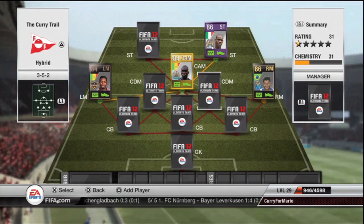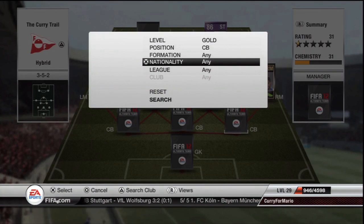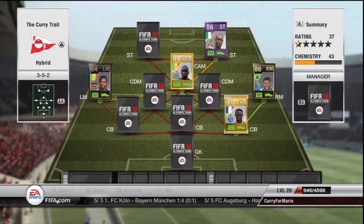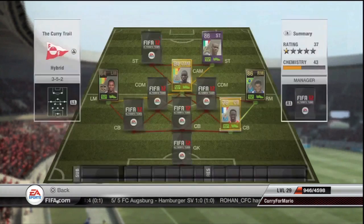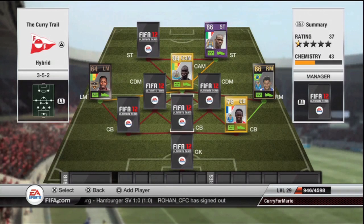For Hulk to get 9 chemistry, I needed a centre back who played for Porto in order to get a bright green link. And that is when I found Mangala. This guy is unbelievable — 83 pace and he cost me 1,200 coins, 83 heading and 80 defending. Can you ask for anything more from a centre back?